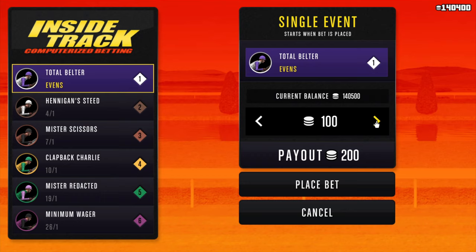The way these races work is you can bet a determined amount of chips, and the more you bet, the higher the payout will be. We want to get payouts of over $20,000. But how do you get over $20,000 in payout while betting only 100 chips? The method is actually really simple, but for people just starting out it's a bit tricky. With practice, you'll get the hang of it.